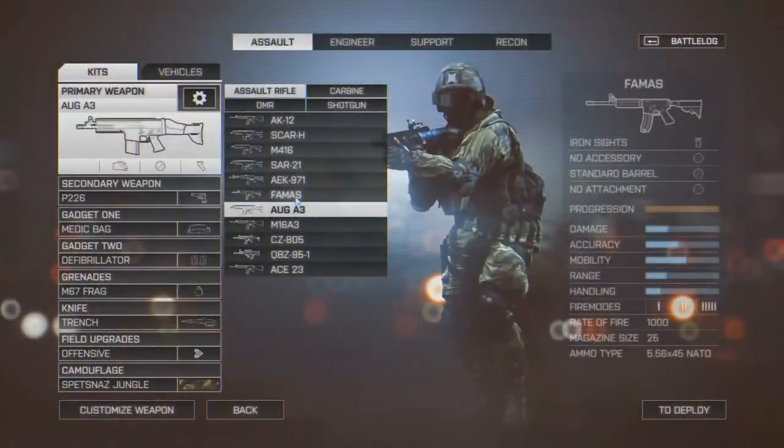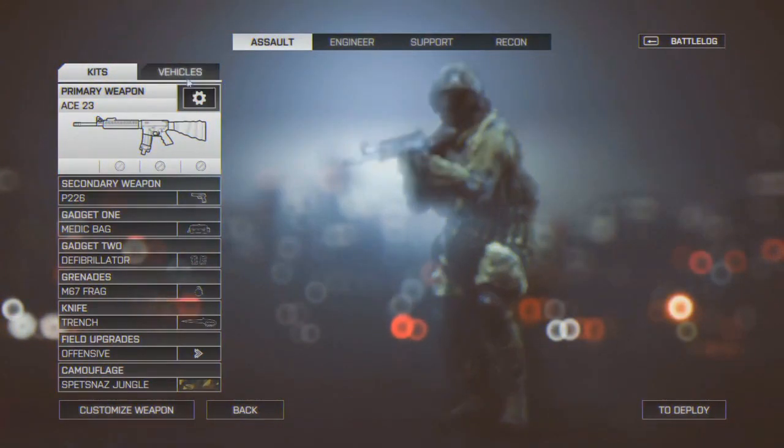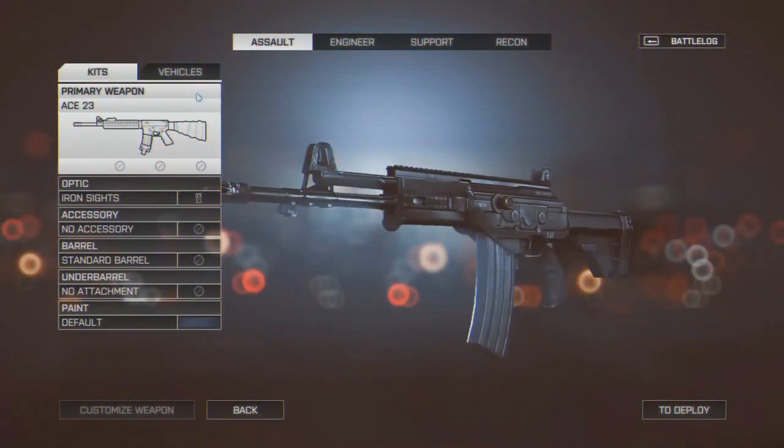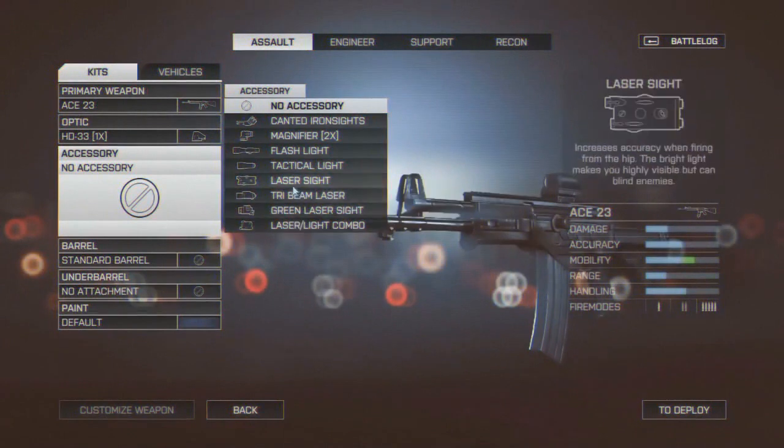So having the test runs for the vehicles made me think — would it be possible for the weapons? Like you could have some kind of shooting range where players can attach any attachments on the weapons with any camo, and then they'll see what they like.